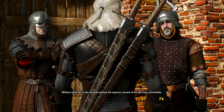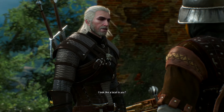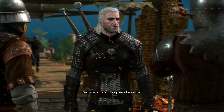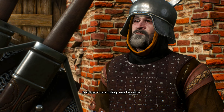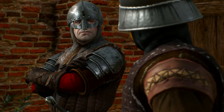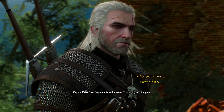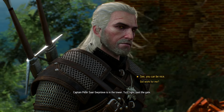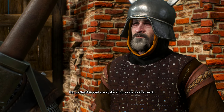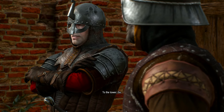Military camp — no locals allowed without the express consent of the garrison commander. I look like a local to you? You look like trouble. Dead wrong — I make trouble go away. I'm a witcher. A witcher? Captain Peter Sagwin Levy is in the tower — turn right past the gate. You black ones aren't so scary after all, can even be nice if you want to. Don't get accustomed, Nordling. To the tower — go.